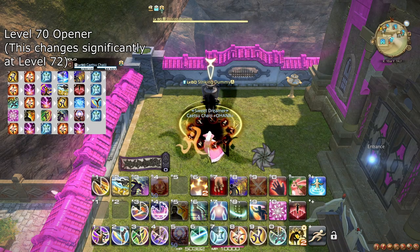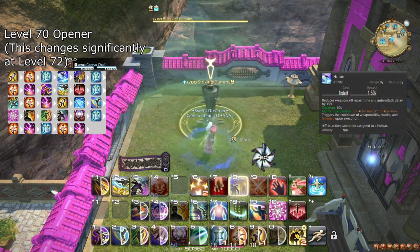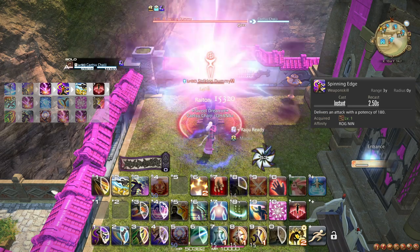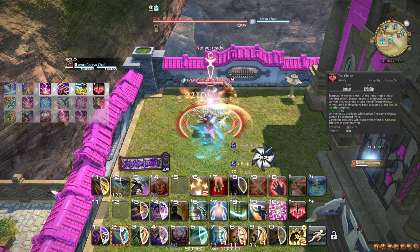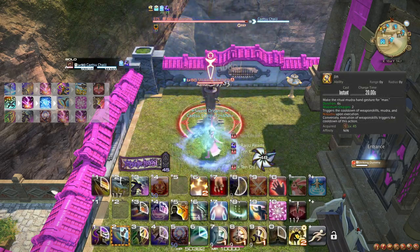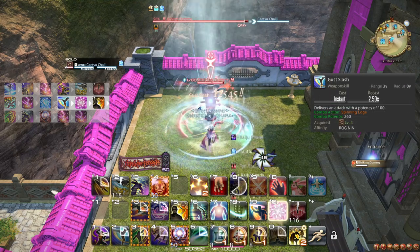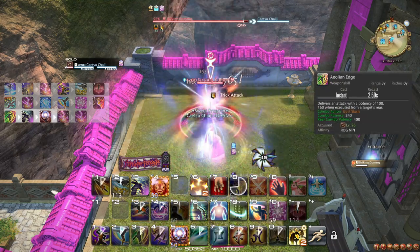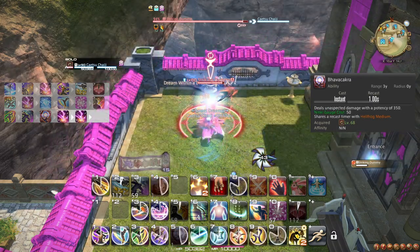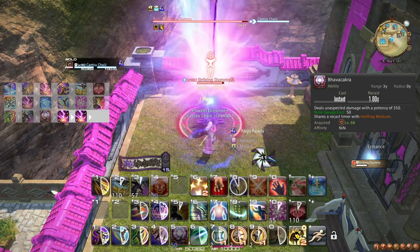For a new opener example, start with Huton and Hide. Then weave the Mudras for Raiton, and just before the Mudra buff runs out, cast Raiton, Spinning Edge, and weave Mug and Ten Chi Jin. Then fire off Ten, Chi, and Jin in that order. Then follow up with Gust Slash, weaving Kassatsu and Trick Attack. Aeolian Edge, and weave Dream Within a Dream and Bhavacakra. Then finish by casting Raiton twice back to back.